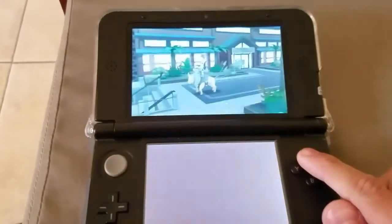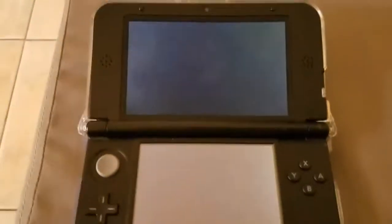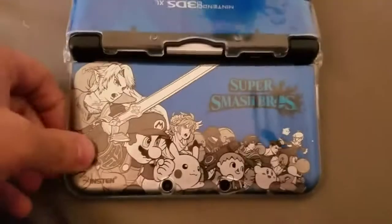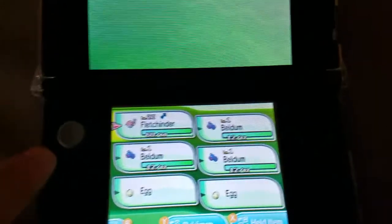And what egg is this? It was egg 18. And this is my beautiful Super Smash Bros. 3DS XL with the Pokemon X and Y back cover. So let's check out this beautiful Shiny.